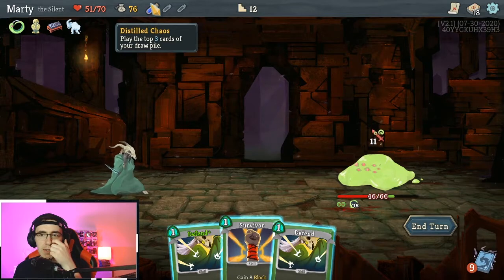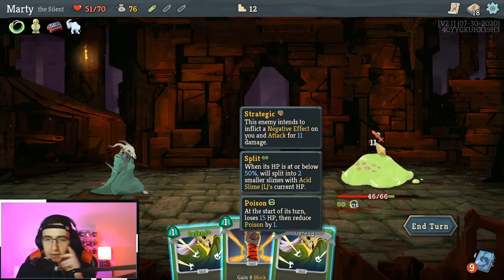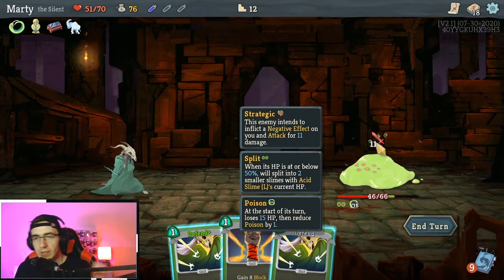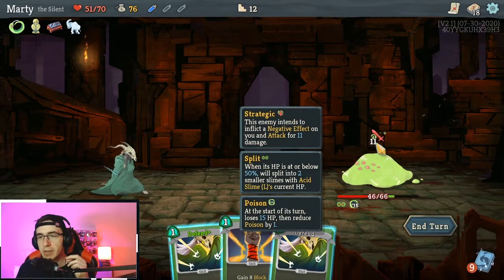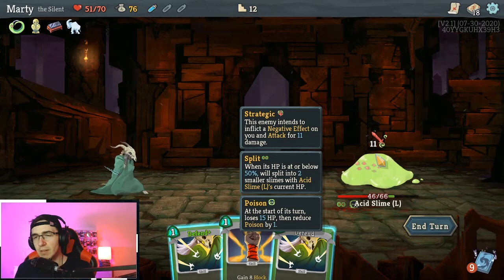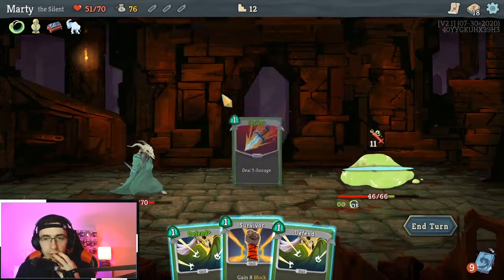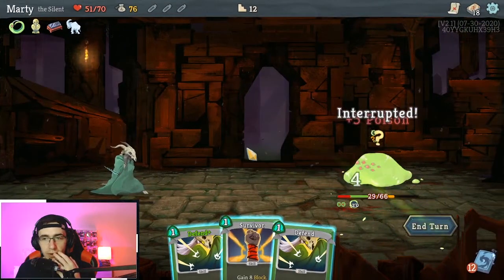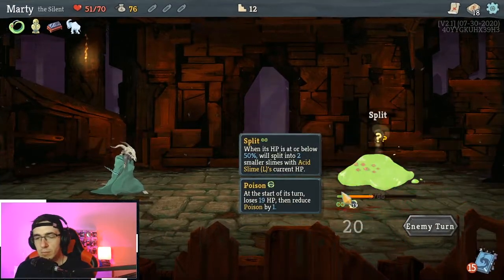Those are my four key tips as a beginner that are going to turn your game from constant losses to more consistent wins. Some of these are about changing your mindset and planning in advance, which I definitely wasn't doing as a beginner. Hopefully this helps and you've learned something. I'm going to follow this up with an advanced tips guide for people pushing high ascensions or struggling with certain bosses, so stay tuned for that. If this video has been helpful please drop a subscribe, or come hang out on Twitch where I stream most evenings in the UK from 7pm and at the weekend. Thanks so much for watching — I'll see you in the next one!